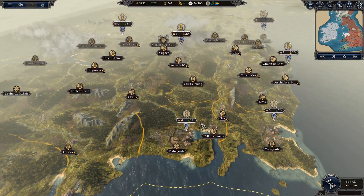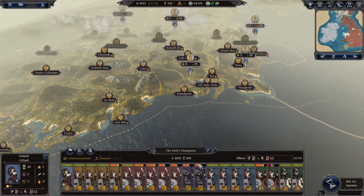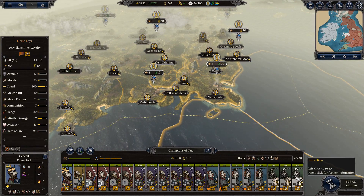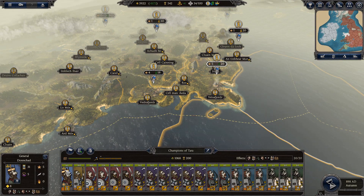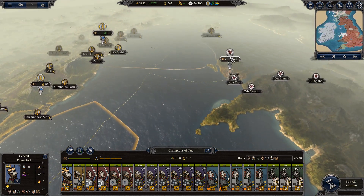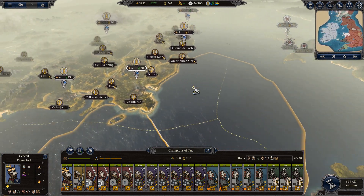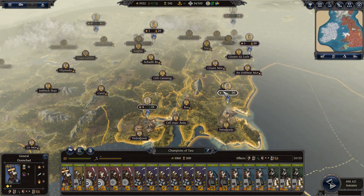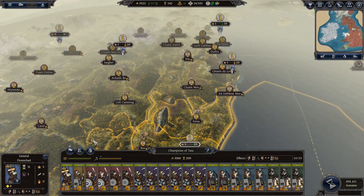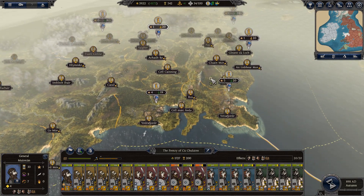I kind of want to just breeze through a couple of turns and make sure we get that military technology going up. That means building more scribe buildings so we can get the extra bonus. My king will be moving forwards with the conquest of Wales very shortly. I've got about four armies on this side; this one will probably stay behind to guard the coastline.